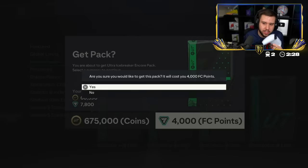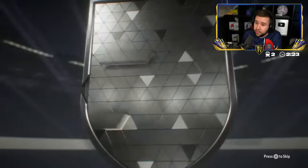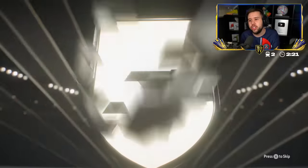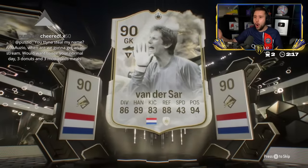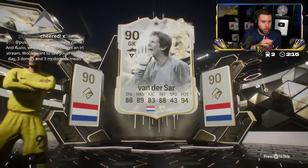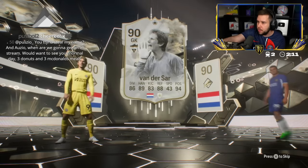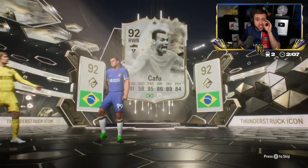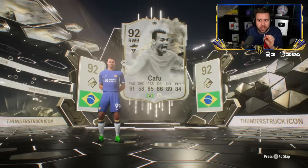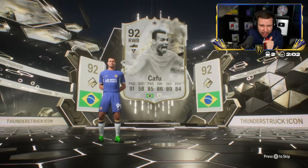Nose pack — has to be done once at least. No honorable mention, no Team of the Year. Thunderstruck Van der Sar! I thought it was Van Nistelrooy, but it actually is Van der Sar. Who's the other player? No way — it's Kafu! Thunderstruck Van der Sar and Kafu on the nose pack as well. That's a crazy icon pack.